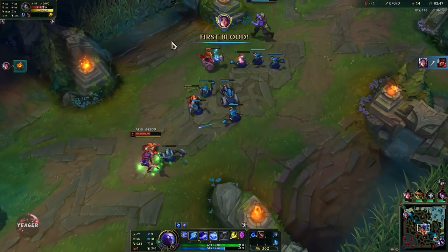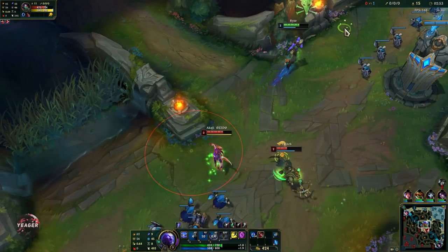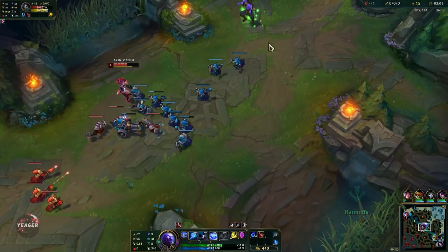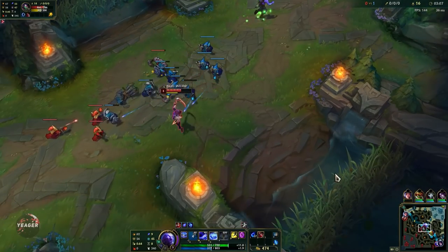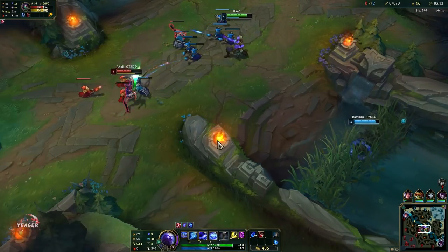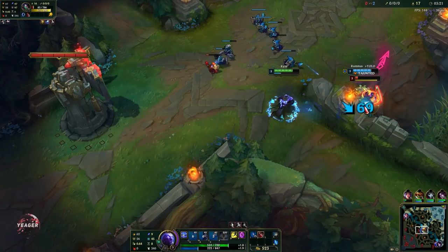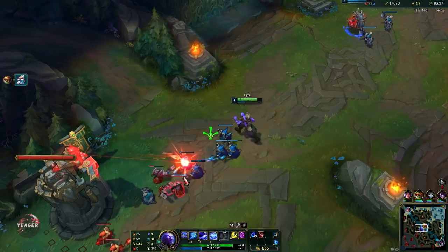There's a gank coming in here so we're going to the other side of the lane. We used the escape combo — E W Q — and as you can see we rooted this guy. He will stay rooted and we get the bonus movement speed from Face Rush, so that is what you want to use when you are trying to run away from ganks. It's really easy to execute and they can't do anything because they are rooted.